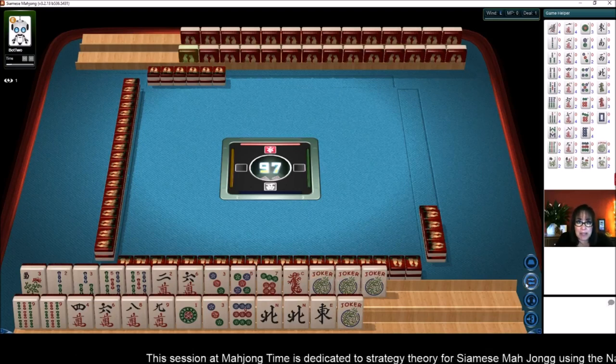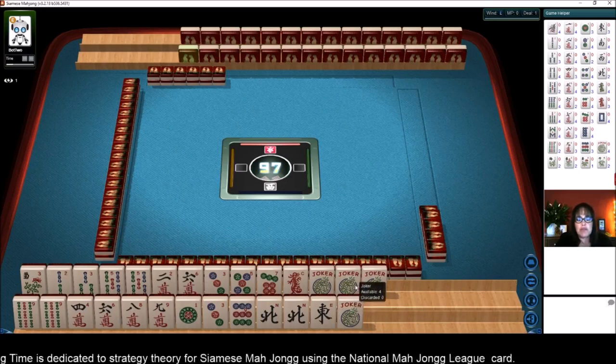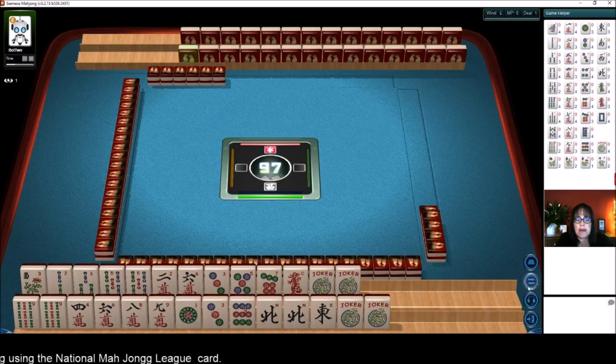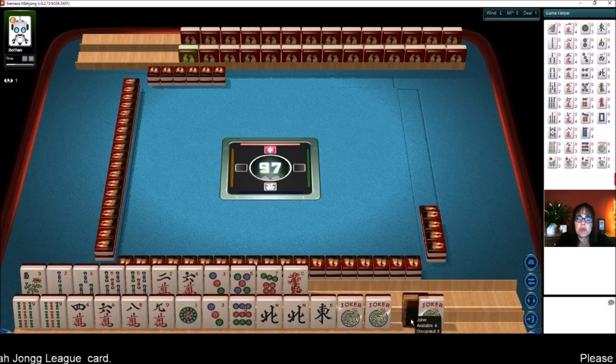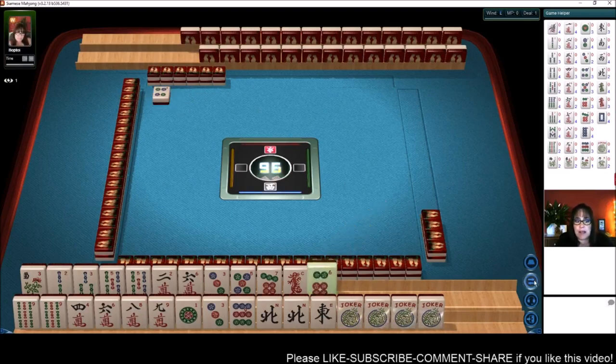Each pick is going to be discarded, so any tiles in the robot's hand will remain there the entire game. So if your pair tile is in the robot's hand right now, you may never get that pair. My theory is, when playing against a robot, secure your pairs, or play with Pungs and Kongs. That's the theory I want to test.